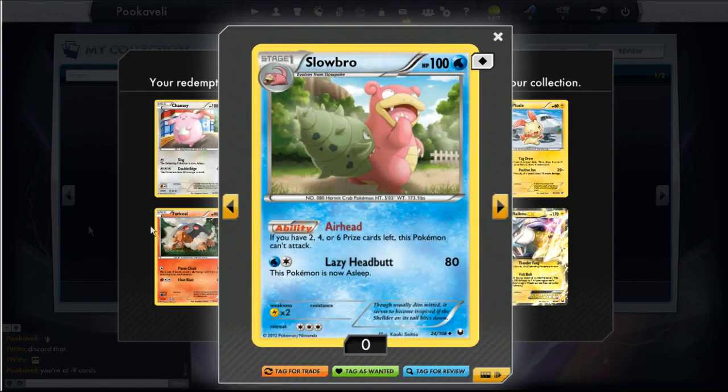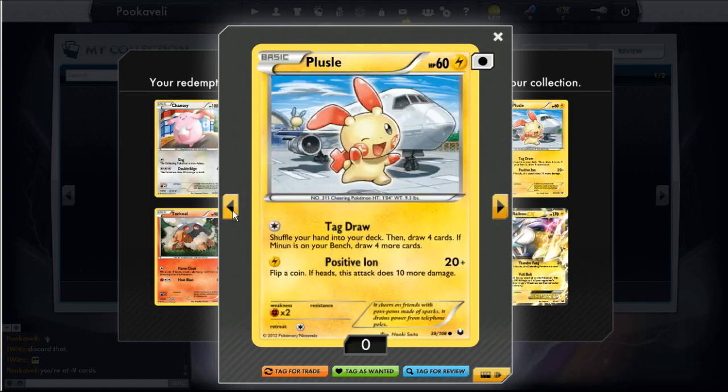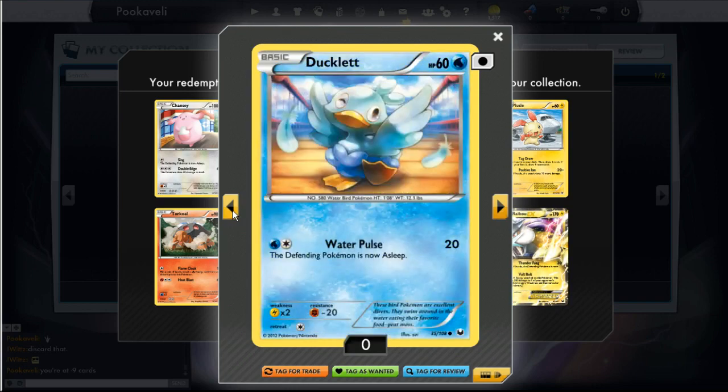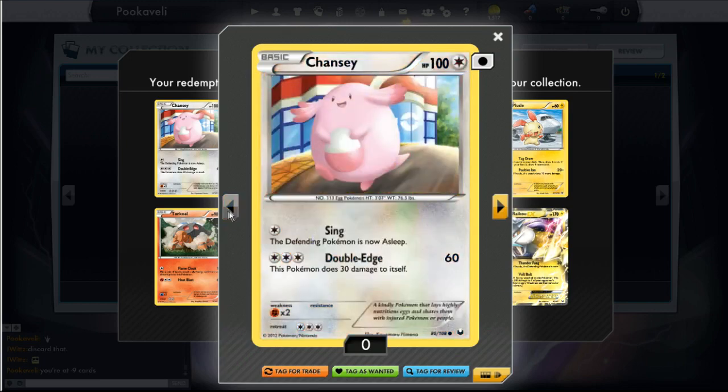There are some Dark Explorers cards for you to look at — we've got Slowbro, Torkoal. We have Plusle, who's also winking at you. A lot of Pokemon are very friendly, they like to wink. Even Shelmet likes to kiss apparently. We also have Ducklett winking at you, Torchic, and Chansey.